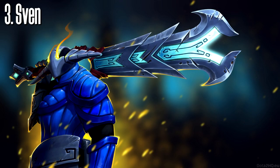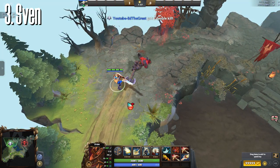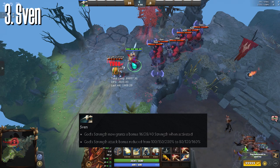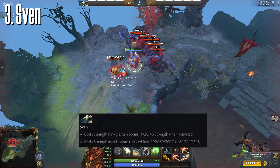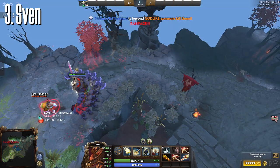Number 3: Sven! Sven has been a very powerful carry especially in the lower bracket, since you can simply blink, stun, and one-shot the enemy heroes. Now God Strength grants bonus strength when activated. This plus his third skill will make Sven pretty hard to kill especially when he goes on a rampage. Time your skills well and avoid getting kited and you'll increase your win rate with this hero.